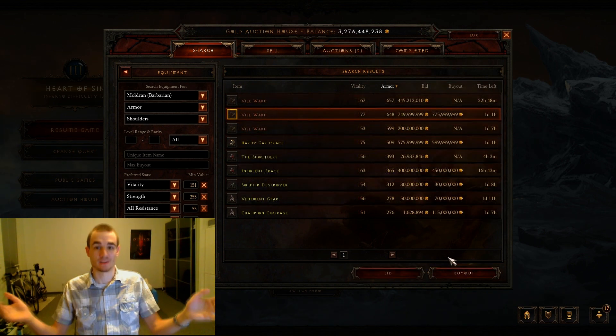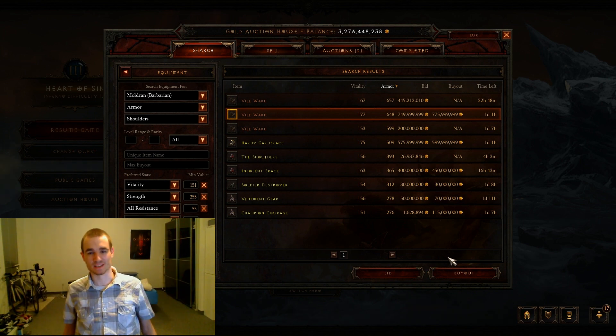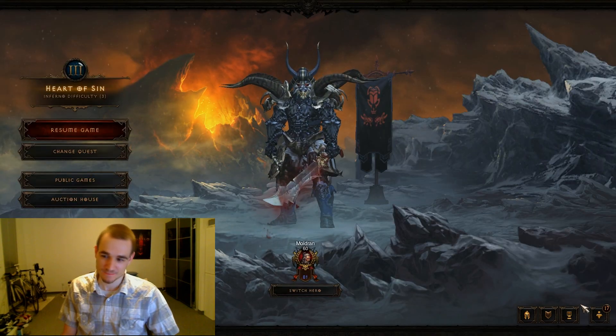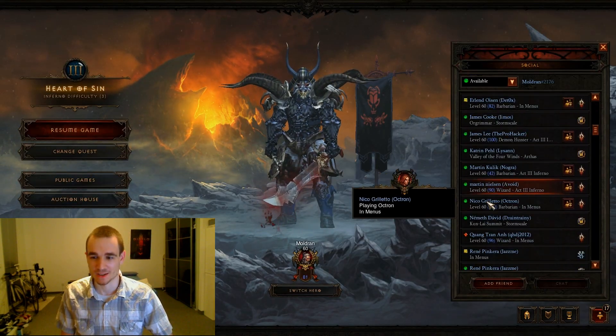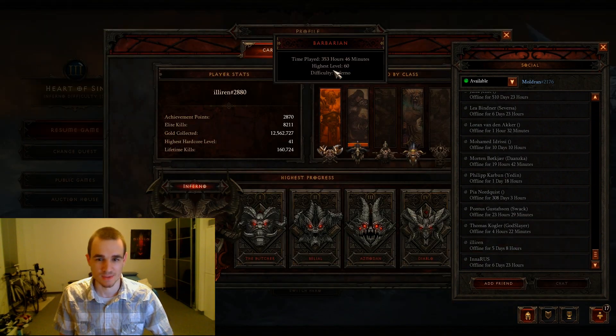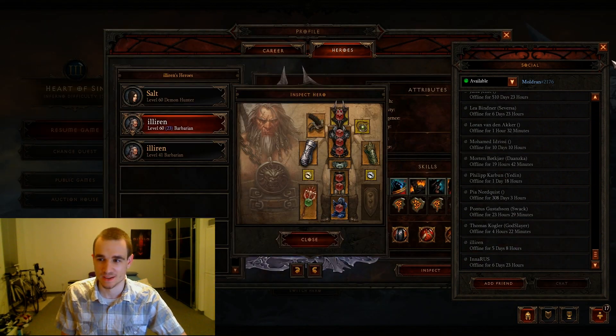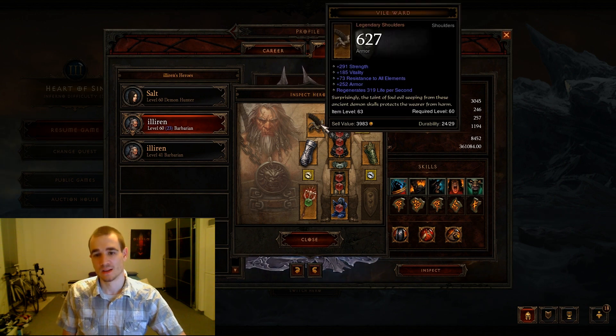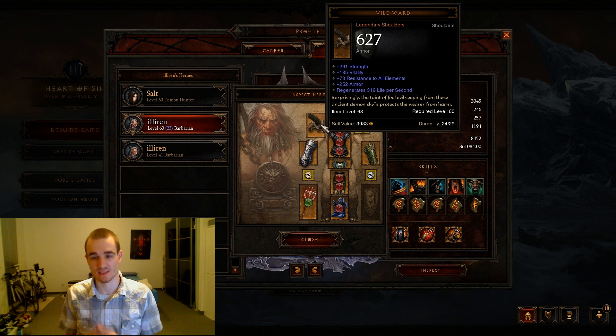I logged back in, searched for the Wild Word again, pressed buyout — and it was gone. I was not happy. A guy named Illyrium — a Russian player — had bought it. I wasted about 10 minutes trying to figure out if this upgrade was worth purchasing, and I lost it.